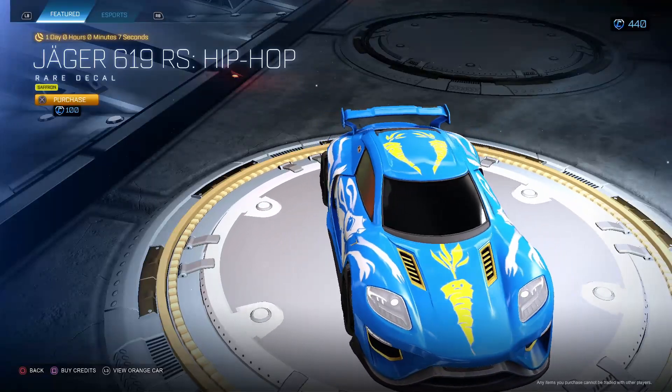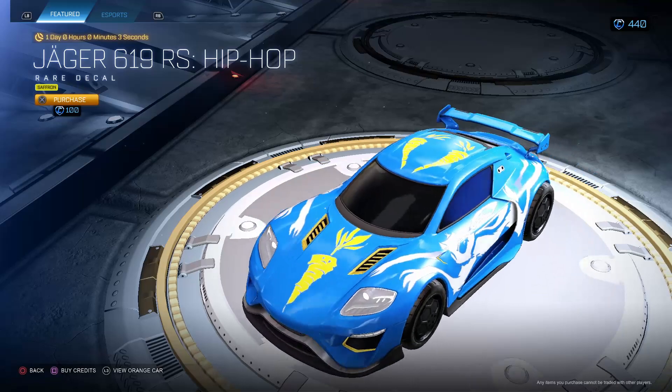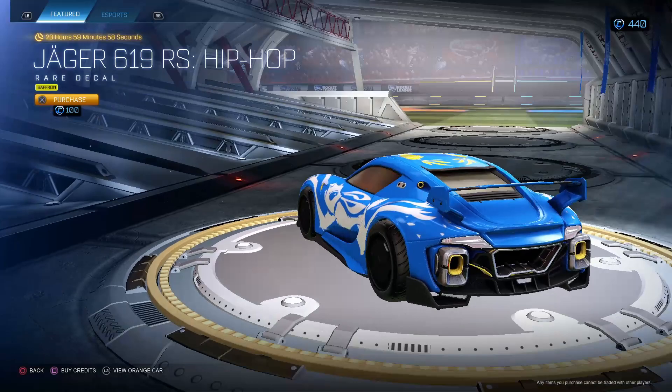Digger 619 RS Hip Hop Saffron. I like bunnies — these bunnies are a little weird looking. I like how the characters are yellow, that's cool. I like this, it's not a bad decal.